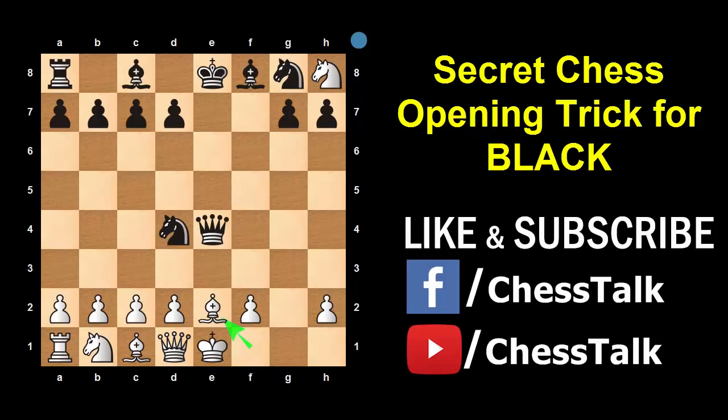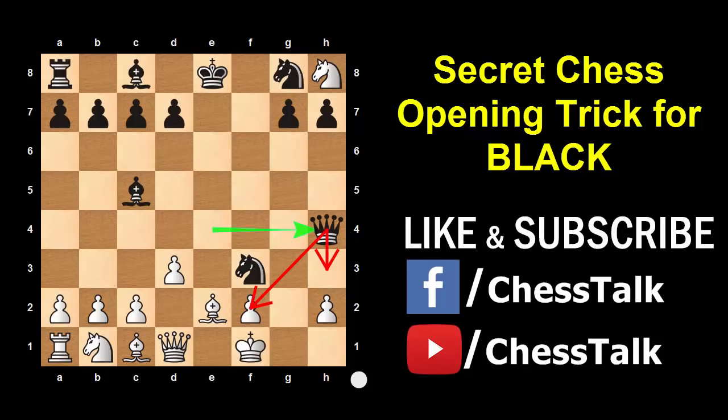Now Knight f3 won't be checkmate because he can move his King. So instead, you bring out your Bishop to c5. No matter what move White plays, you can easily checkmate in the next 3 moves. For example, if White plays Pawn to d3, then you play Knight f3 check. White has only one move: King f1. Now you play the killer move Queen h4, threatening mate in two ways — Queen to f2 is checkmate and Queen to h3 is also checkmate. If White tries King to g2, then after Queen f2, if White plays King h1 then Queen h2 is mate, and if he plays King h3 then Pawn d6 makes it checkmate by the Bishop.